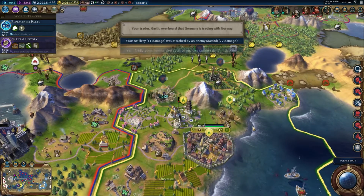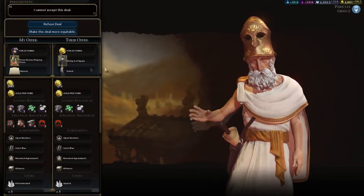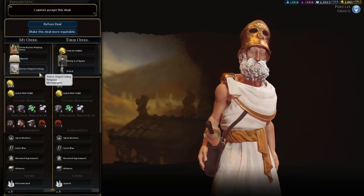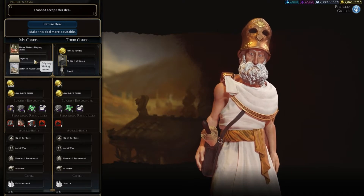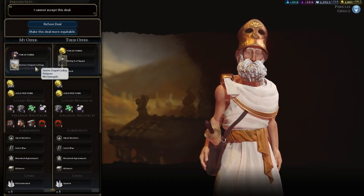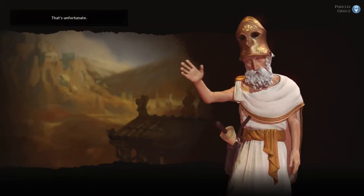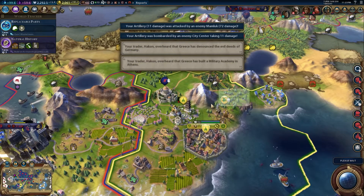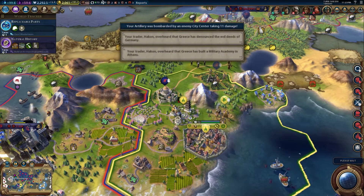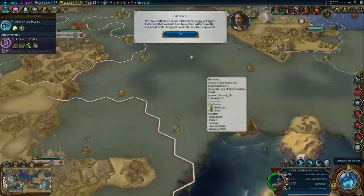Two luxuries? What the hell? I just got these things. No, I don't want this deal, Pericles. I just got those. Greece denounced the evil deeds of Germany.